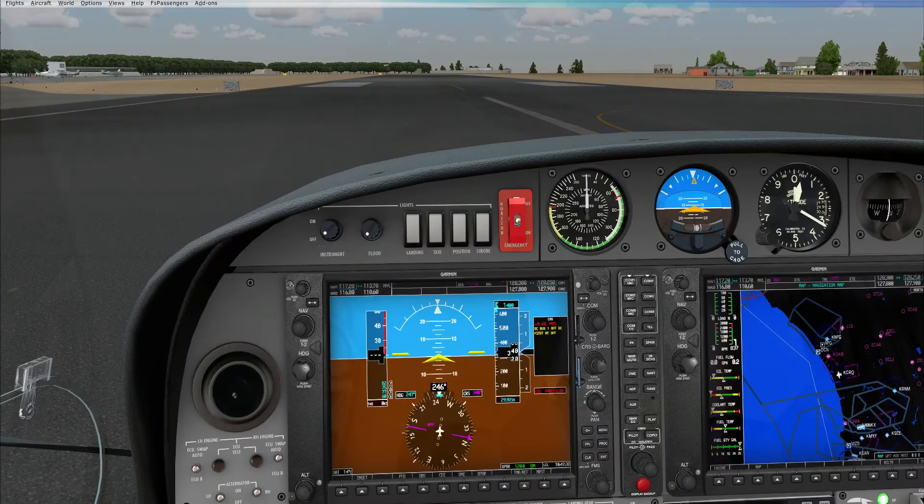Then we follow the ground emergency procedures, which we'll look at on our final engine failure exercise of the day. Now let's look at what happens when your engine fails right after takeoff with sufficient runway available and the gear still down.